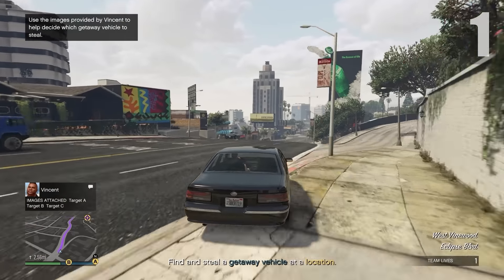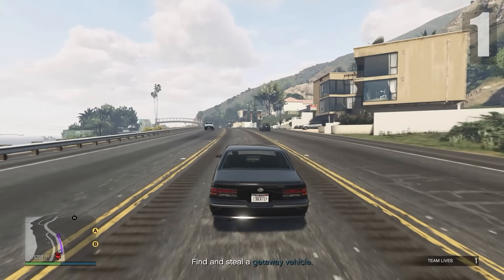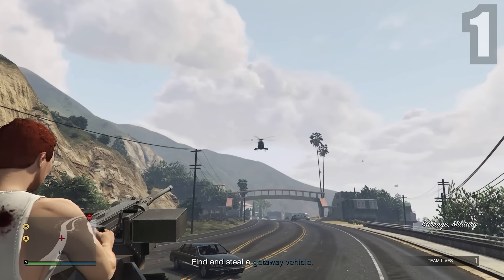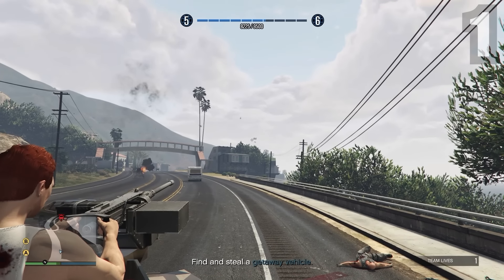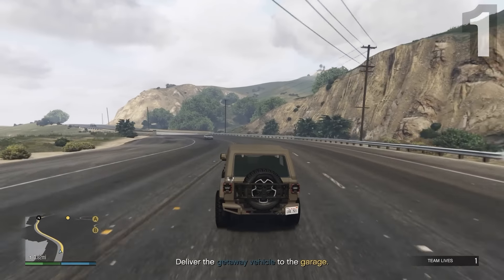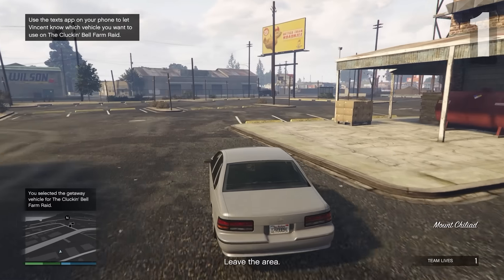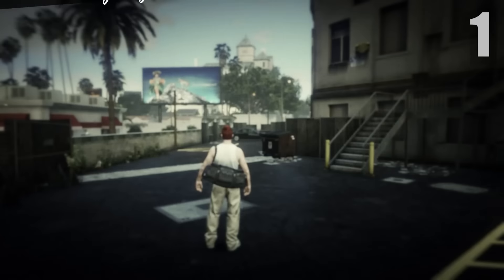Option C gives you an army vehicle, which is pretty nice. If you choose option B, drive past the helicopter, find the army truck, take out everyone inside, then use the guns on top to shoot down enemy helicopters and the helicopter carrying your vehicle. Once you do that, steal the vehicle and drive to the garage. This part I struggle with — you just have to get there and leave the area, then text Vincent about the getaway vehicle.